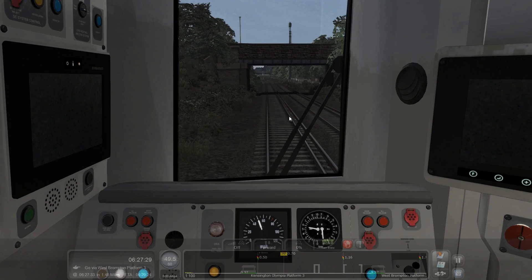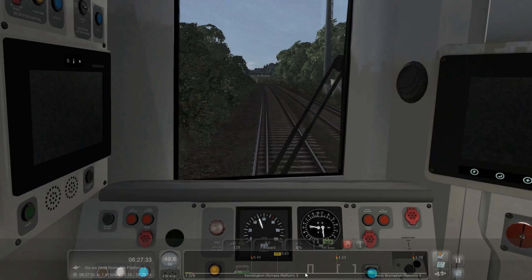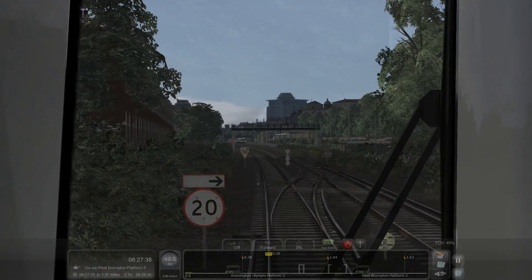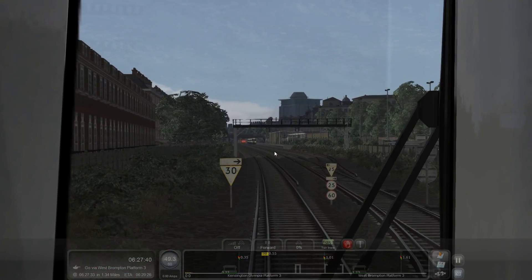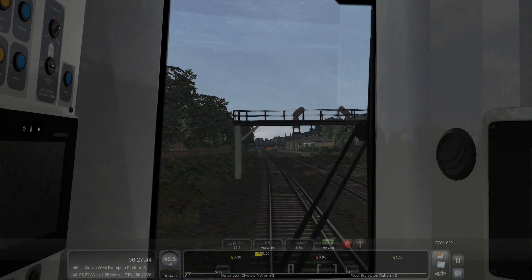Past Shepherds Bush station as we continue forward. The lighting on this engine is something not to be desired, but what can you do — Train to the World's lighting is a lot better. Now, Kensington Olympia. Once upon a time I actually used to live around here.